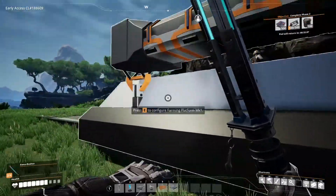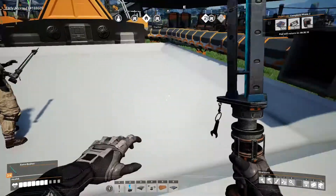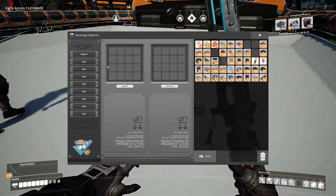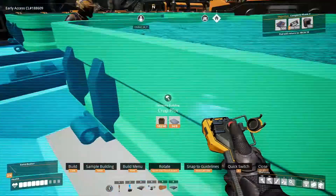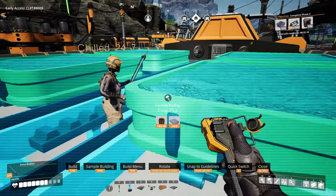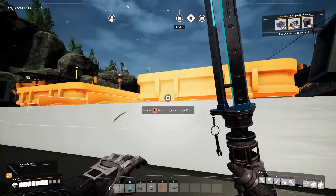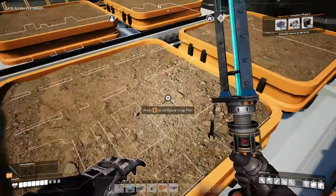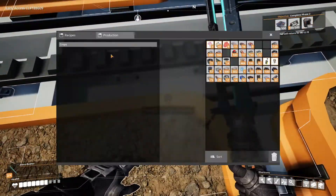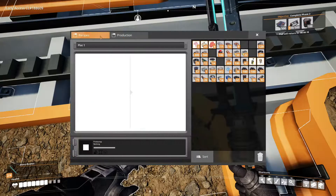This is a basic farmer Farming Platform Mark 1. Let me build the crop plot — that would be best. Hop out of there. Okay, crop plot is done. It just says 'crops' — I guess we're going to have to find some.